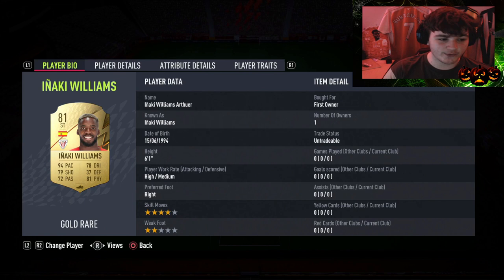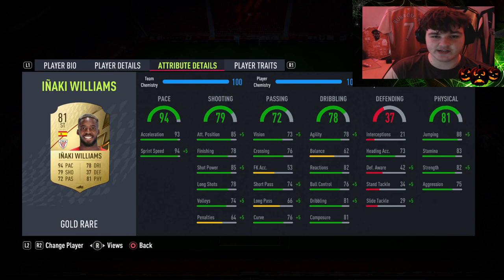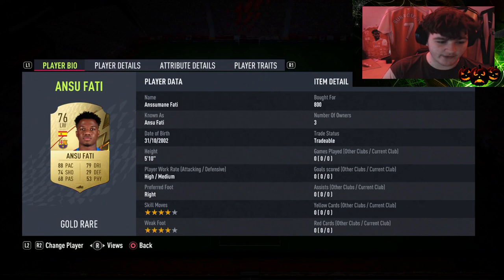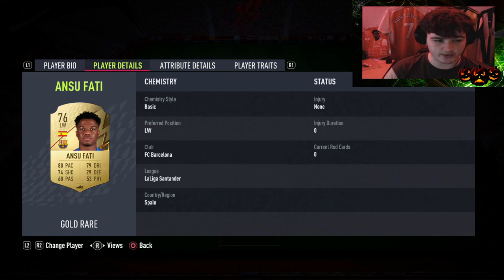We have also gone for Inaki Williams — we all know Inaki Williams, 4-star skill moves, he's just the guy. He's always been one of those meta players to use in Managerial Masterpiece. Left mid slash left wing, it's a left wing played out of position, but he's on 10 chem anyway. Left mid is Ansu Fati — once again a very low rated, cheap option, with nice 89 agility and good pace.